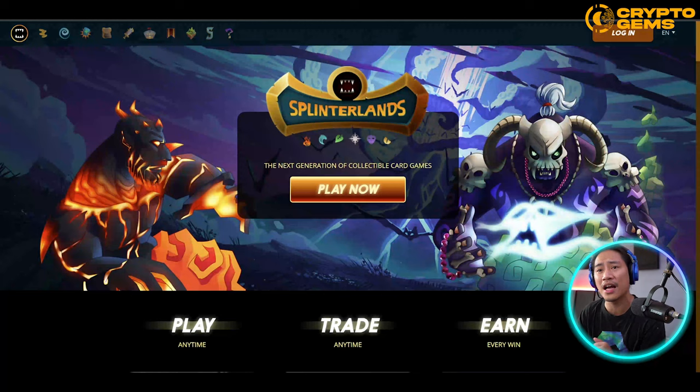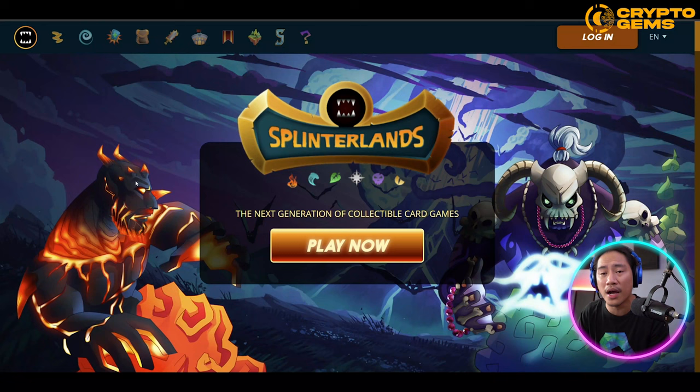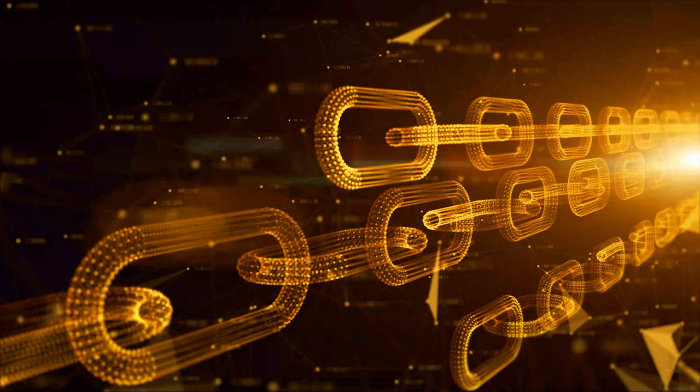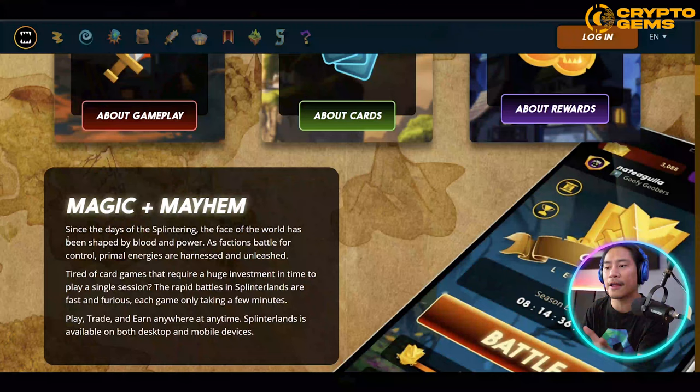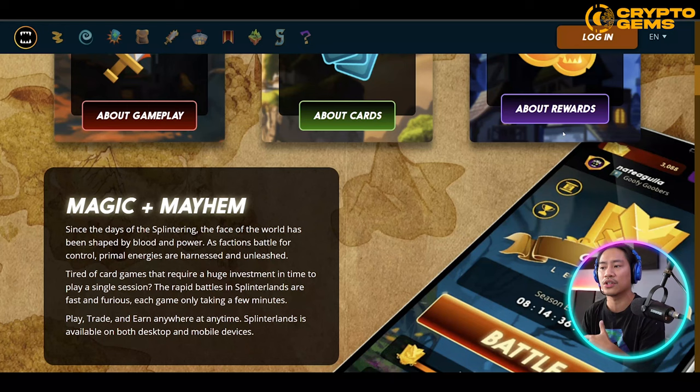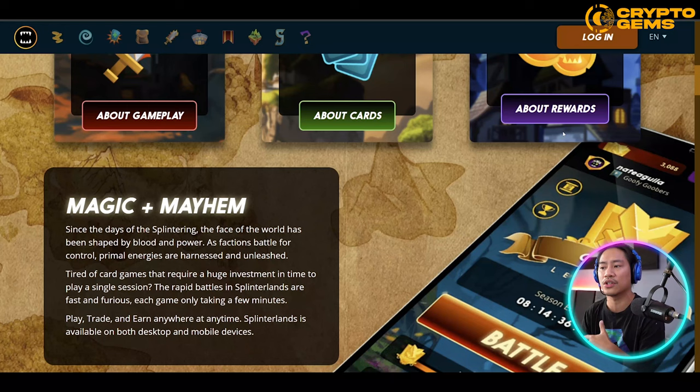Let's head on to the second one, which is Splinterlands. Splinterlands is one of the best play-to-earn card games out there. It is an online collectible card game using blockchain technology, and every card in-game is owned as a non-fungible token, meaning you can do whatever you like with your NFT — you could sell it, trade it, use it in-game, and trade it similarly using features of cryptocurrency like Bitcoin and Ethereum.